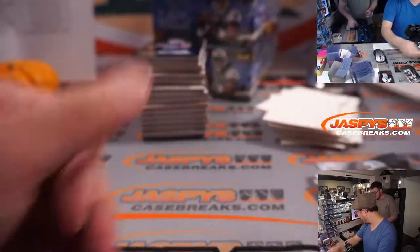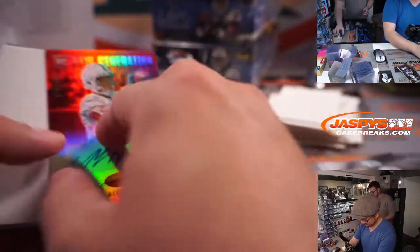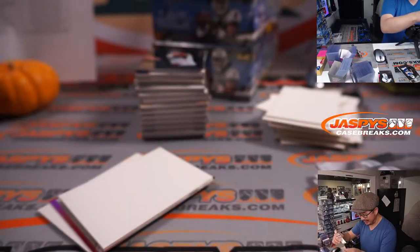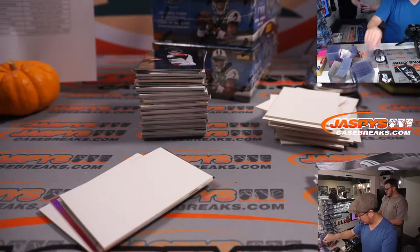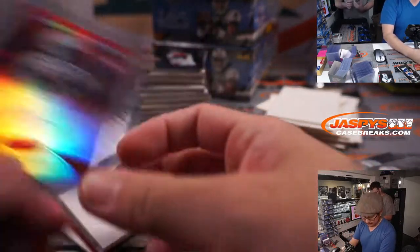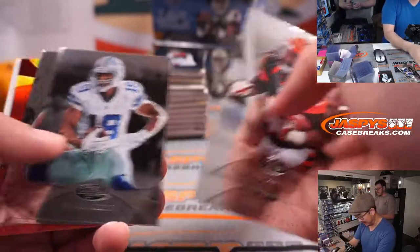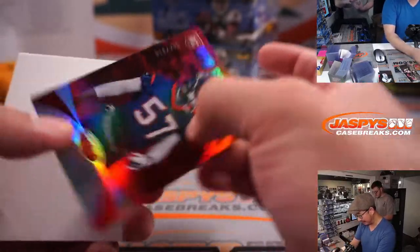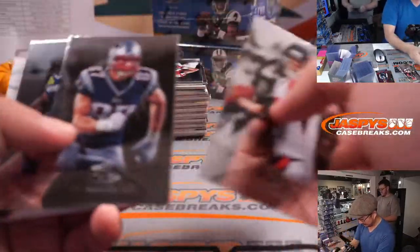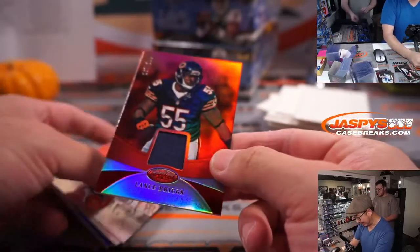You start to appreciate pack construction when you're doing these breaks. There's Marcus Davis autograph, 397 out of 999. I would say these are easier to open than Tops packs — Tops packs are so hard to open. It really just depends from year to year and case to case — sometimes they use too much glue, sometimes they don't use enough, sometimes the packaging just falls apart in your hands. There's Lance Briggs, 299.